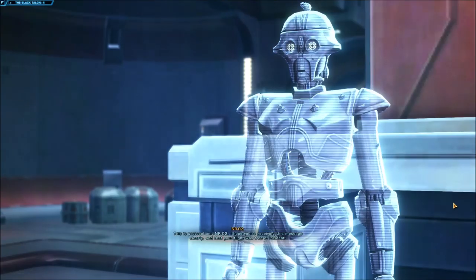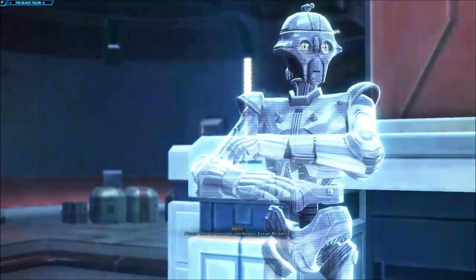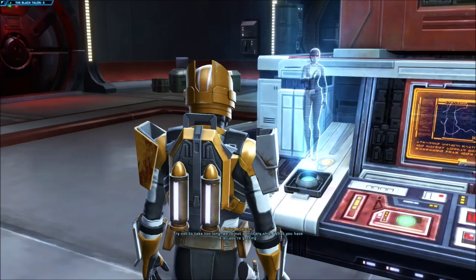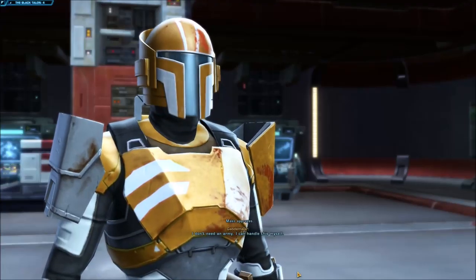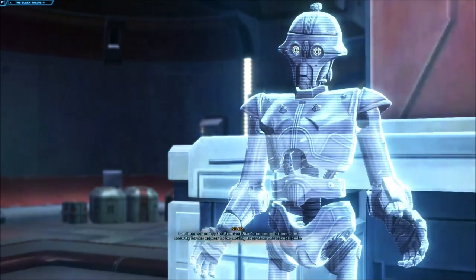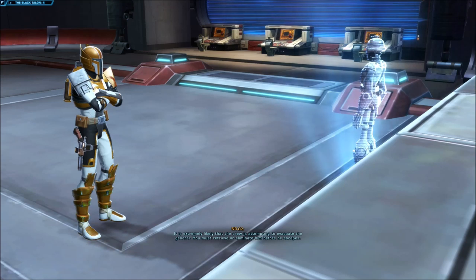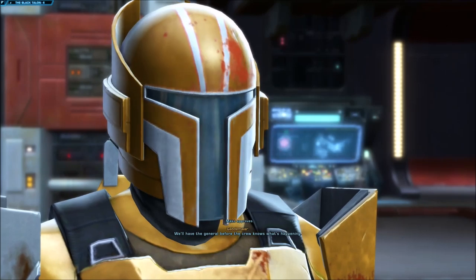Droid NR-O2 on comms: 'The marines will follow you in and hold each junction you secure — try not to take too long.' Our character: 'Reinforcements are pointless — I can handle this myself.' NR-O2 reports security forces are moving to protect the escape pods — the crew is attempting to evacuate the General. 'You must retrieve or eliminate him before he escapes.' Our character: 'I'll take him — we'll have the General before the crew knows what's happening.'